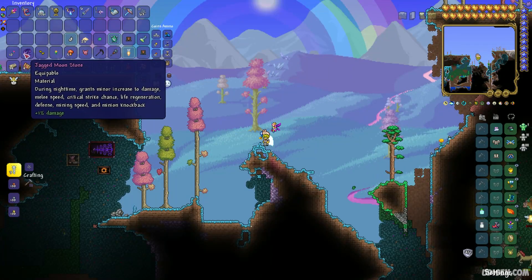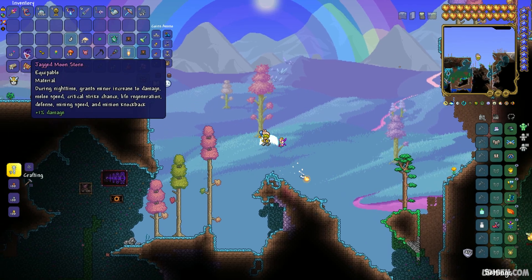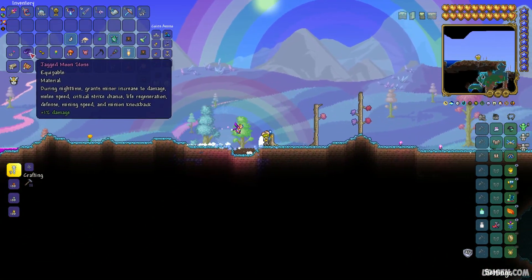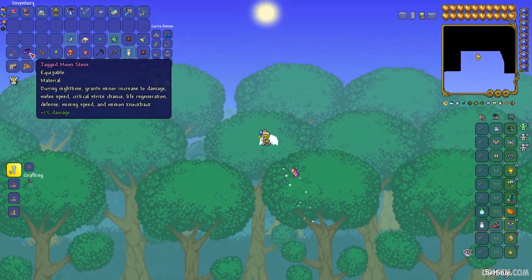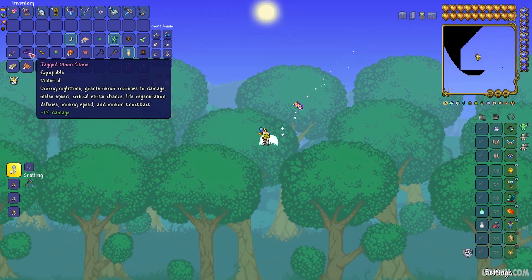I got lucky — I already received the Jagged Moonstone. During night time, it grants bonuses: increased damage, melee speed, critical strike chance, life regeneration, defense, mining speed, and knockback.